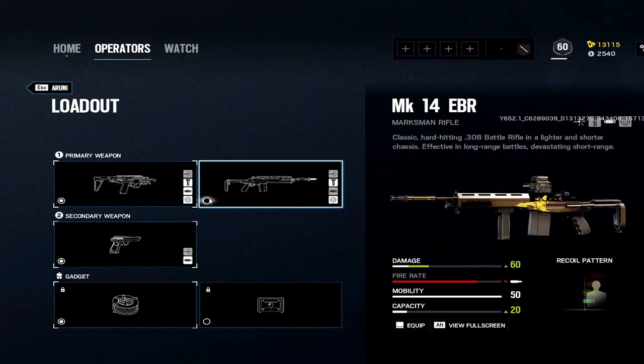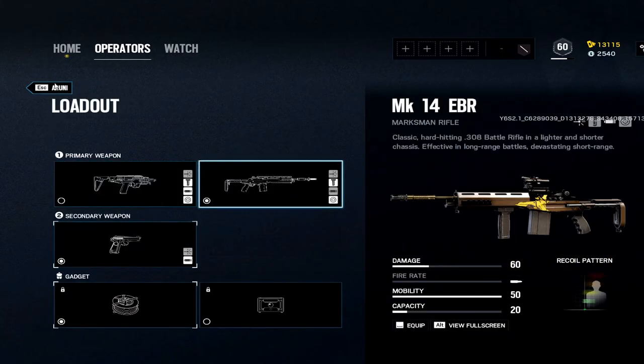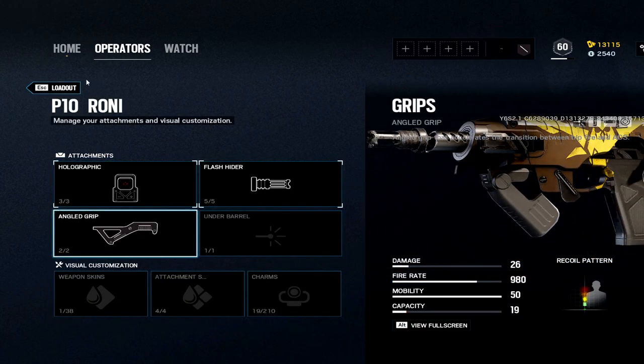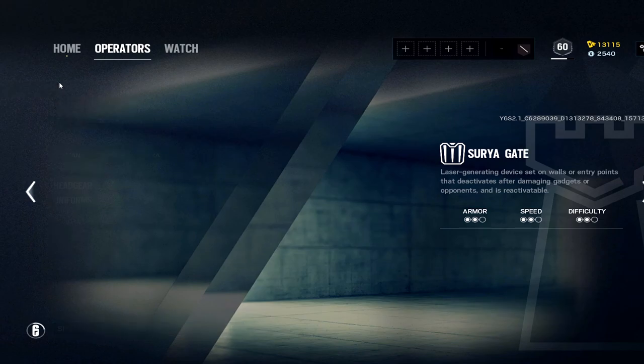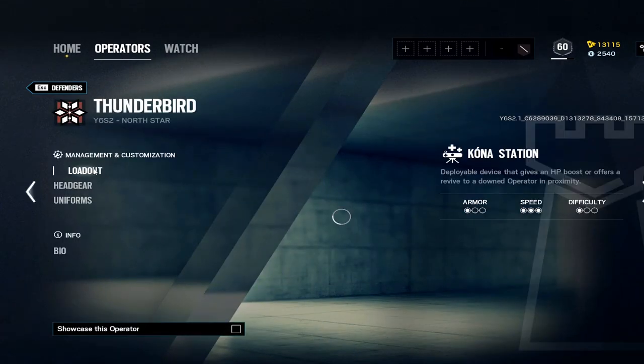Aruni: first one, this is the only true marksman rifle on defense, which makes it attractive. But you also have the P10 as your roamer weapon — it's hard to pick anything other than the P10 when you have it. Barbed wire pairs really well with the gadget. Only one pistol option.